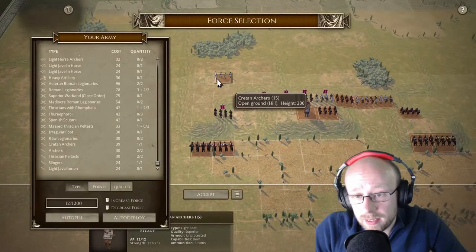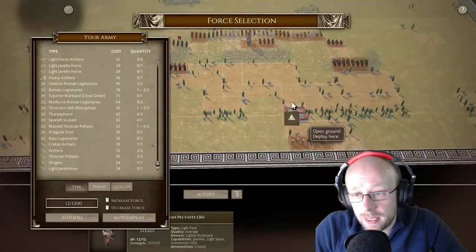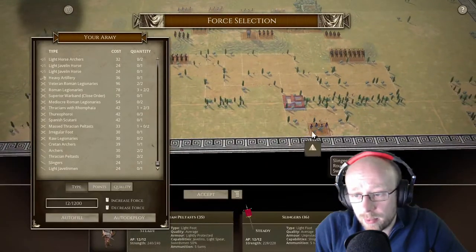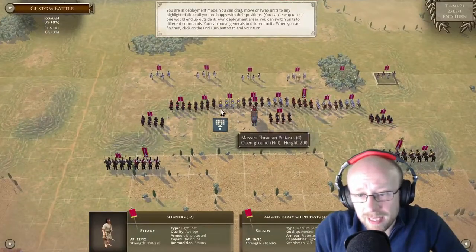I'm not going with any light cavalry because I want this to be a stoic line. This is going to be interesting — I think my point gap is called Mantic, 12 points which we can't spend. I think that's a strong list.